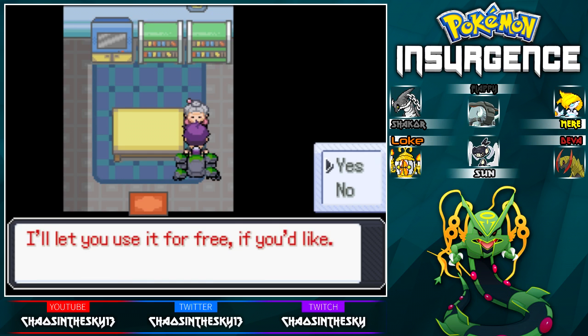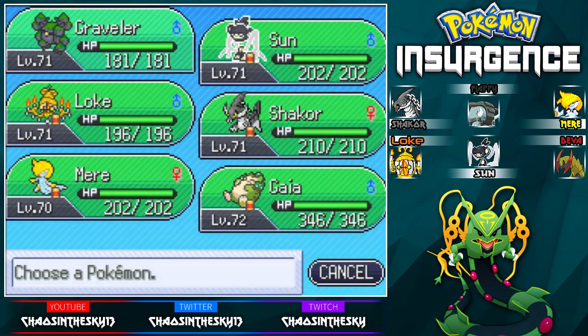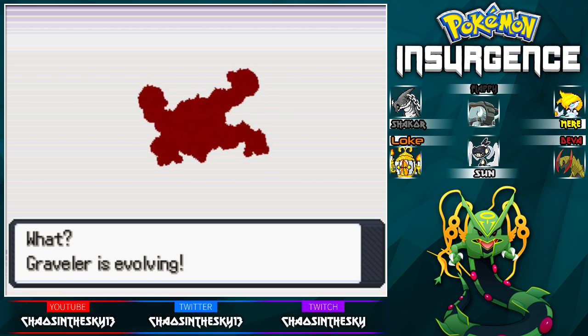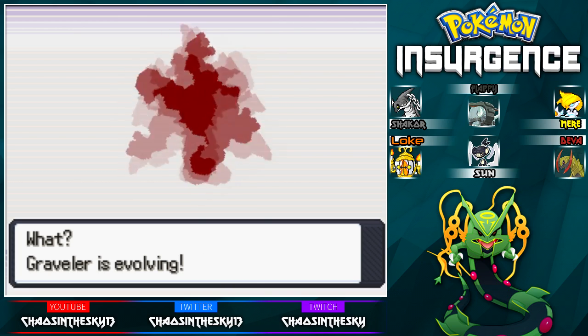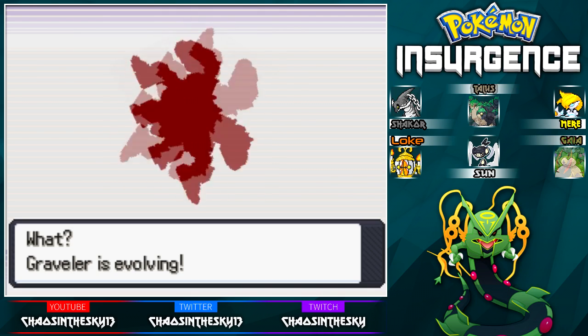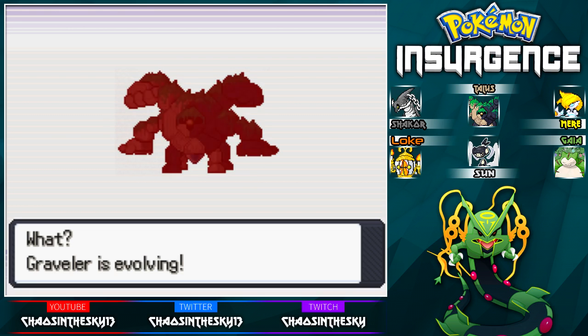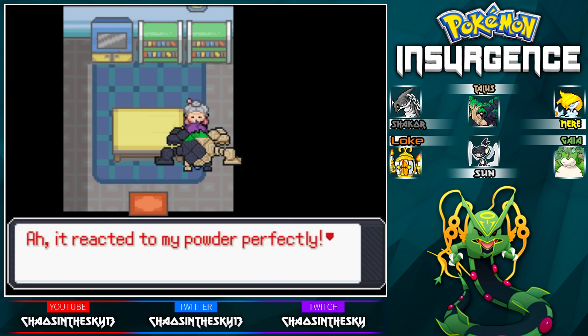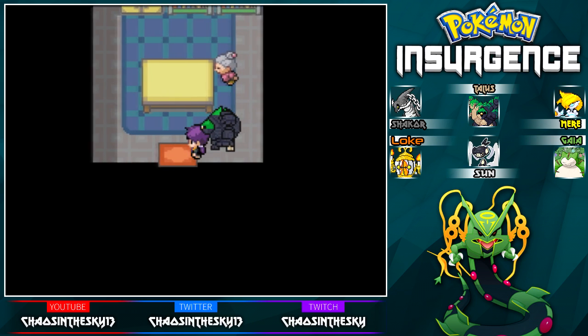Special Powder — contact with another world. I'm pretty sure this is what we use to trade evolve. Graveler is evolving! What do you look like as a Golem? I think I might use an ability capsule on Golem, because its other ability is Sap Sipper, which would be really useful to be immune to grass-type moves. This Golem looks sick. Graveler evolved into Golem — hooray! This thing is massive!